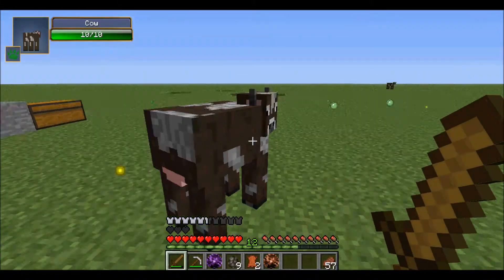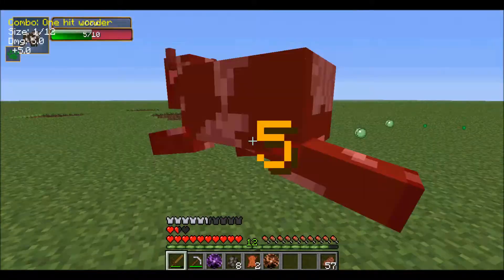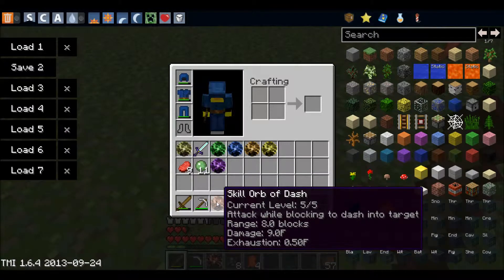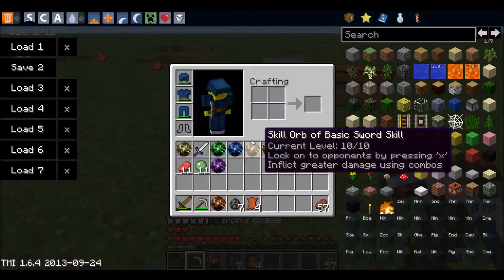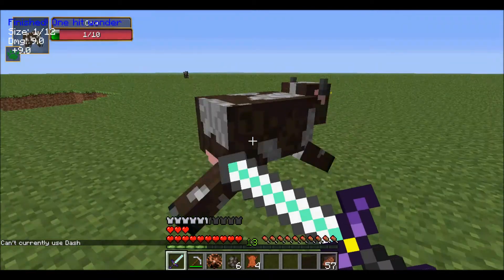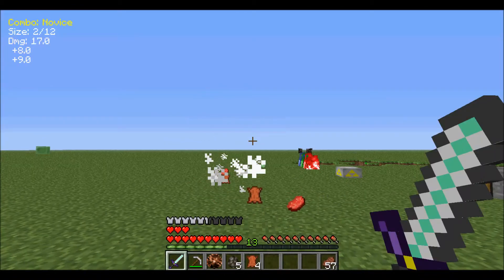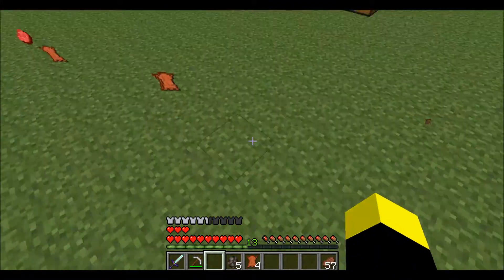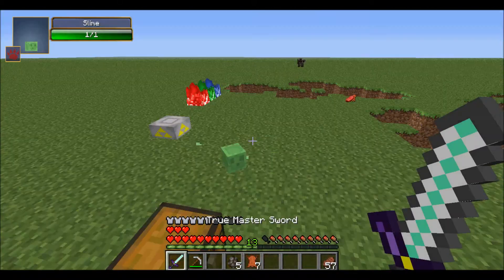Skill orb of spin attack: if you lock onto an enemy, then press and hold left or right arrow, you will spin around and hit them — great when surrounded by mobs. Make sure the sword is in your hand or it won't work. The super spin attack is the exact same thing except it has a much larger range.